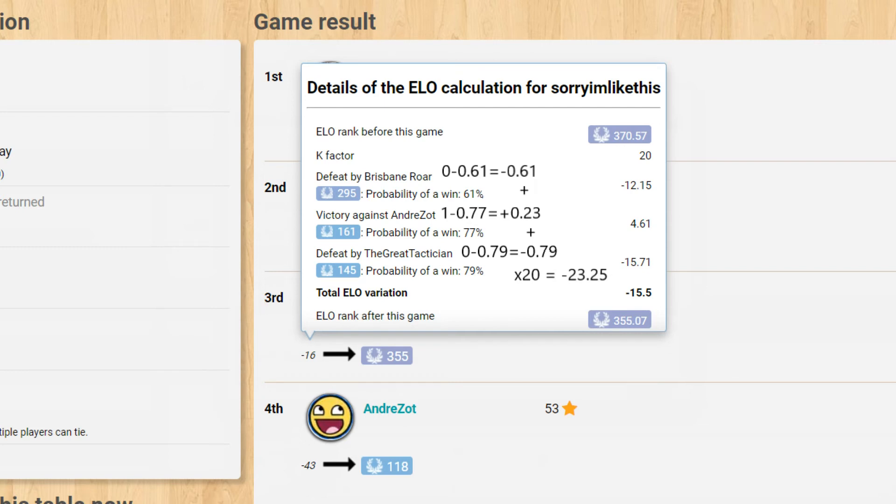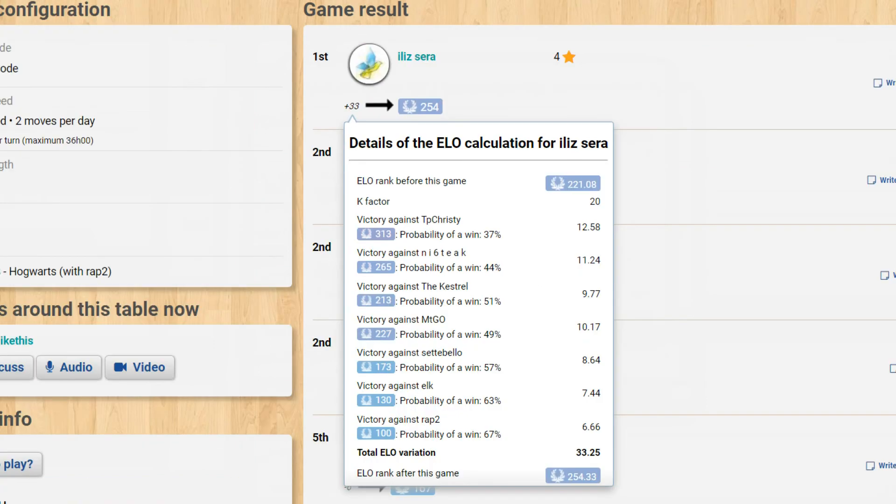In this 4-player game of For Sale, the end result is multiplied by 0.66. The number will be different depending on the game you are playing, but for the most part the more players there are, the less you will gain or lose from each result.